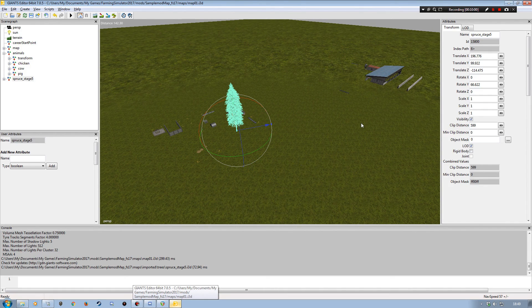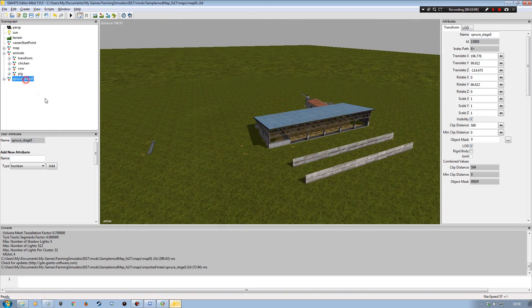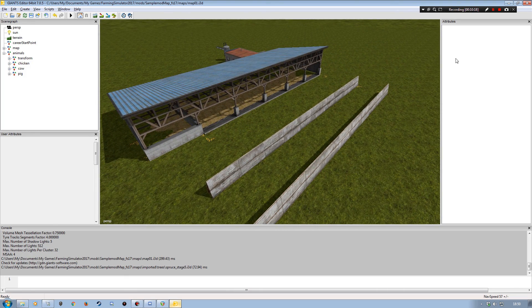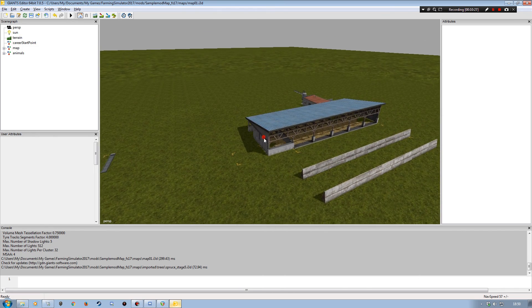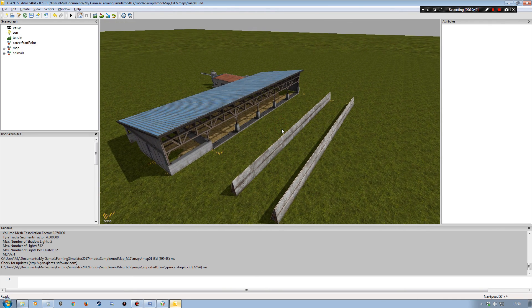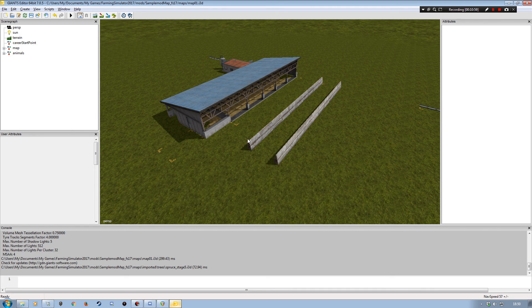I'm going to just show the cows for this video. Once you've used the tree object to get your attributes, you can delete it — it doesn't need to stay on the map. I don't even need to save the Giants Editor session since I haven't made any changes to the actual buildings. If you close without saving, the imported tree won't be saved anyway, but I'll delete it from the scenegraph just to be sure.